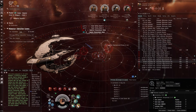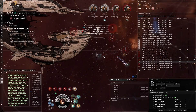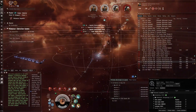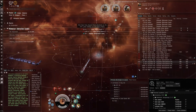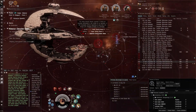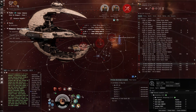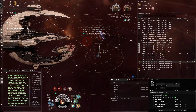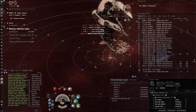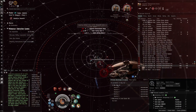It's quite important to have a webifier that hits up to 12 kilometers, because these Inquisitors orbit you at exactly 12 kilometers and they also webify you. It's really hard to get to them without a faction web — you can overheat the T2 web, but even then it's not a nice experience. These Inquisitors are very annoying: they tracking disrupt you, make you apply worse, and give you shorter range.